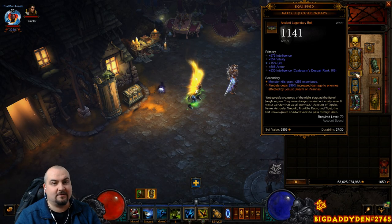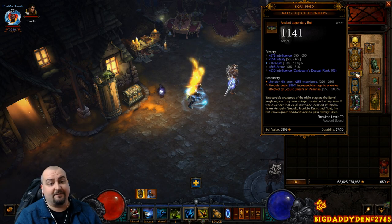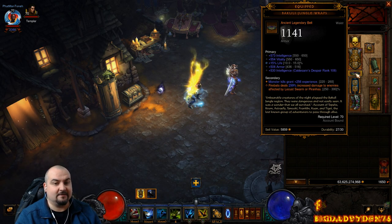For the belt, of course we use the Bakuli Jungle Wraps belt. This increases damage up to 300% for Firebats. Without this belt, this build does not work.